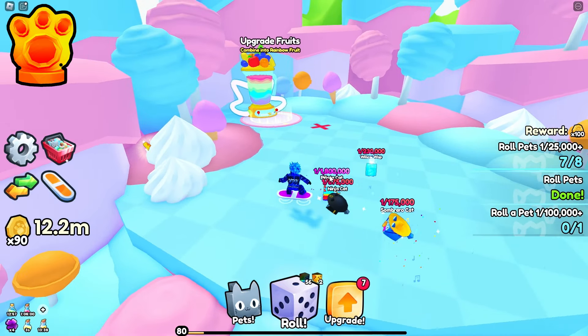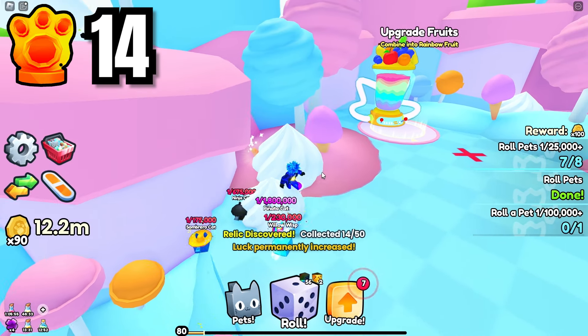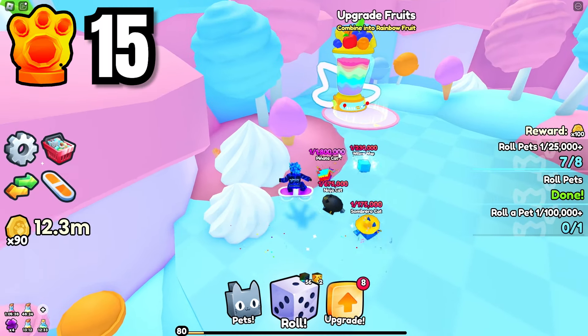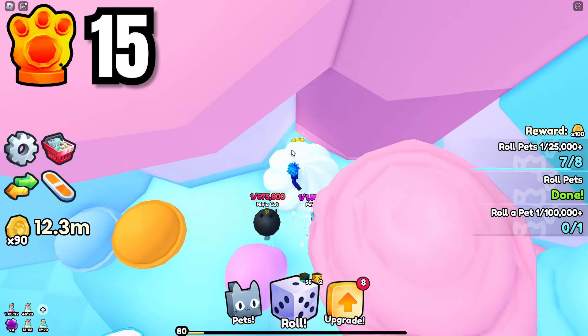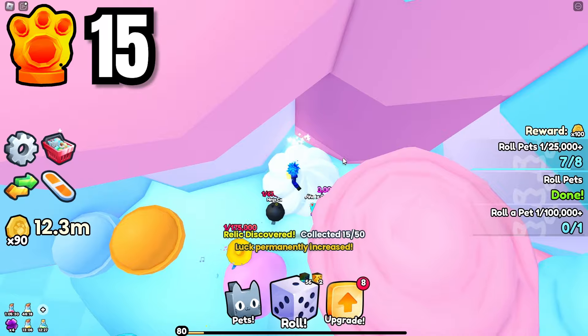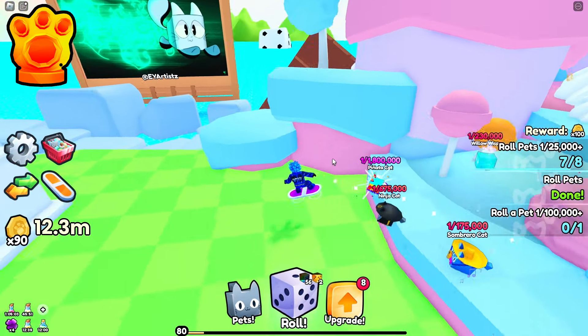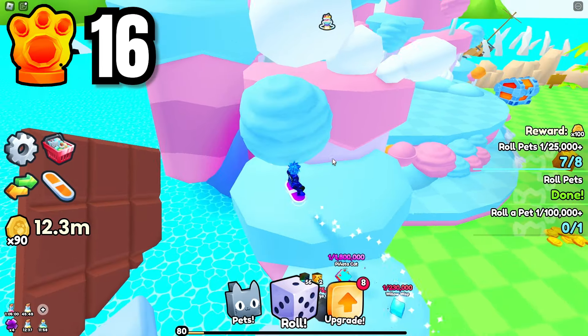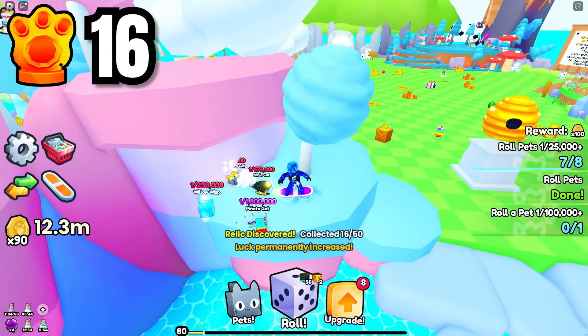Right off the start in the candy world you're going to see the fruit machine and somewhere near it you'll see one inside of this whipped cream — that's number 14. Once you get that one, head straight beside the fruit machine and there's going to be one back here in this little corner with some more whipped cream — that's number 15. Then head around the cotton candy area and go up here where you'll see one in this tiny whipped cream area — that's number 16.